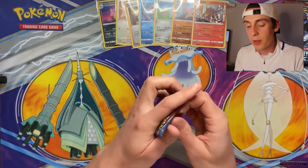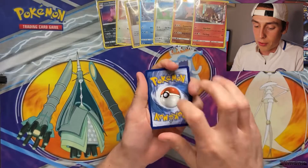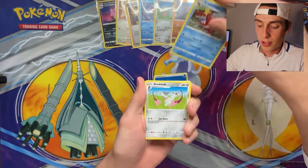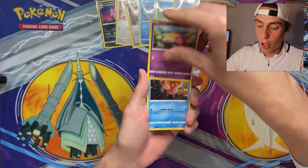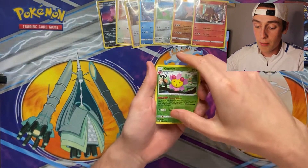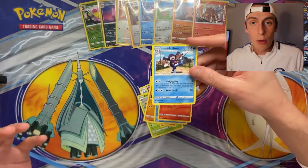Let's open this pack and hopefully we can find something big. We've found our Entei already which is very nice, but I would like something bigger and better. We have a Water Energy. Crawdaunt, Doublade, Cacturne, Espurr, Timburr, Galarian Slowpoke, Qwilfish, Salandit, a Reverse Holo Cherrim, and for the rare we have a Galarian Mr. Rime again. Are you serious? Galarian Mr. Rime — get out of here, just get in the bin.